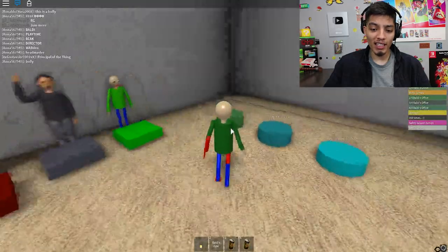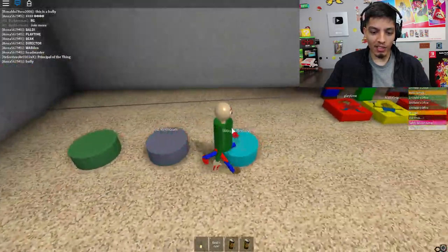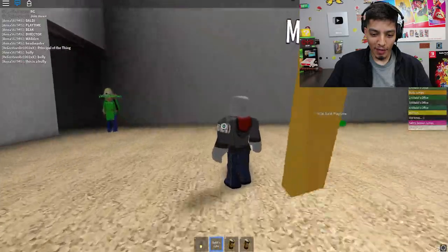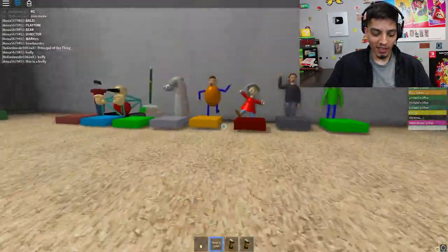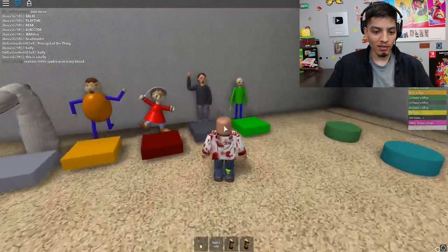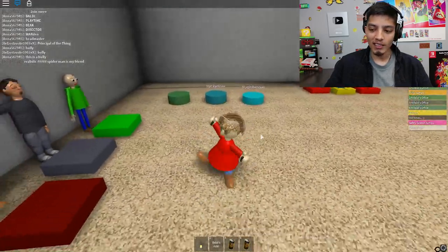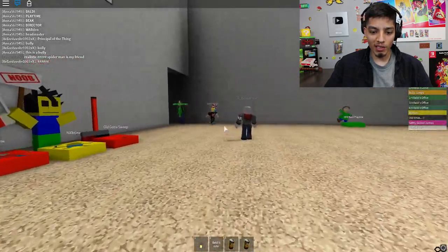Let's check out the morphs before we head into the obby. Let's turn into Baldy — hat remover — oh my god, what happened to my face? Hey, what's up Builder Man! Let's smack this guy, he's AFK. Let's check out the morphs before we start the obby because they look pretty awesome. Look — Playtime! This thing looks legit. Realistic Spider-Man, my friend.